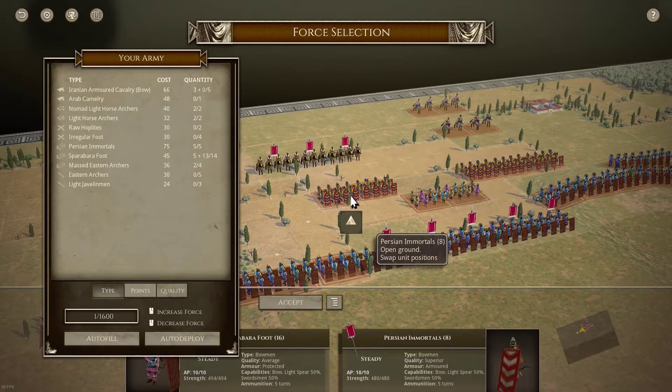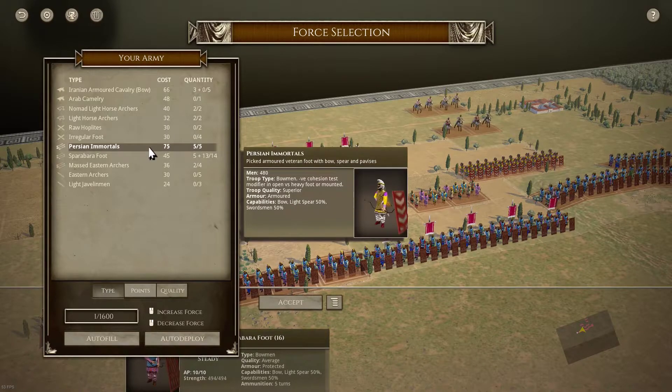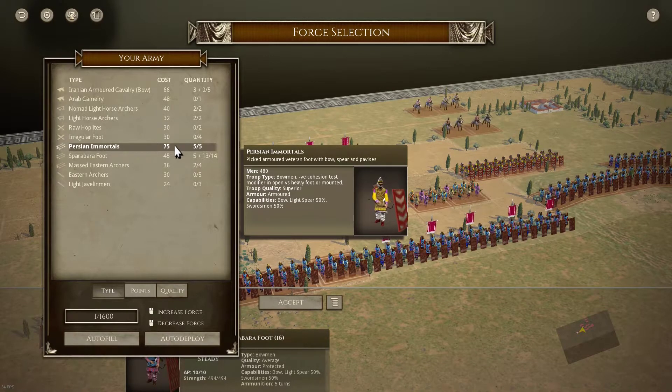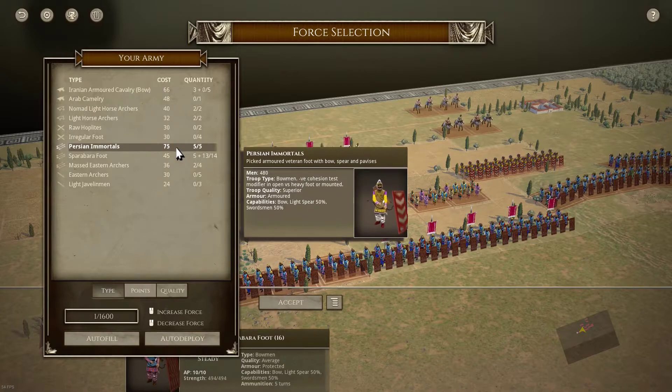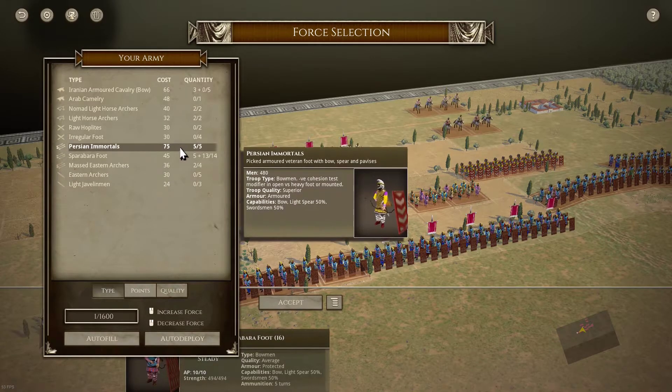So again, they do better against hoplites, not so great against the Romans and the pikes. Even in melee they're down 50 against Roman Legionnaires and down 23 against pikes. They're only up 12 against imitation legionnaires. When you look at the price — Persian Immortals are 75 and your imitation legionnaires are about 51 — so they're only up 12, and I generally say if the difference is under 25 that's only slightly advantaged. So they're not up that much and yet they cost so much more.